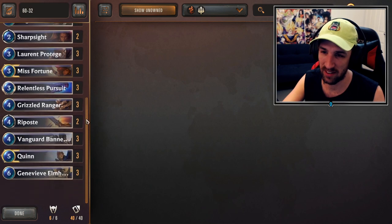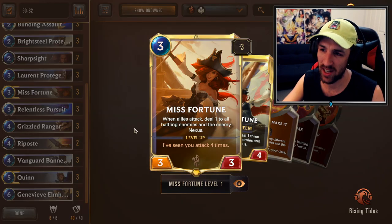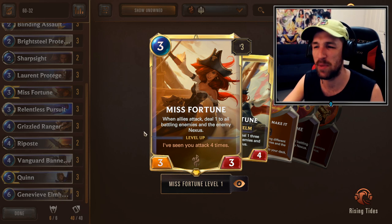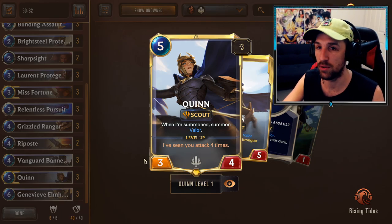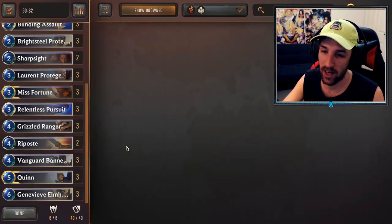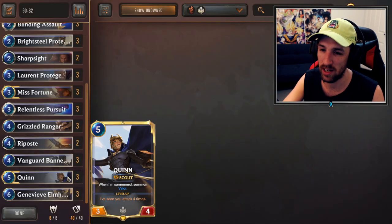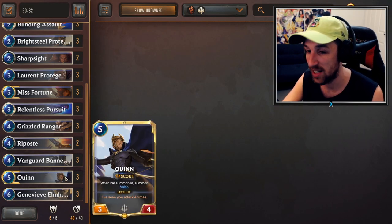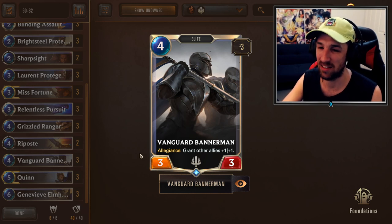So let's talk about the cards. In my variant, I'm running Quinn and Miss Fortune as my champion cards. Miss Fortune is definitely the most important card for this deck. Some lists use Lucian, some don't use Quinn — that's fine. I think Quinn's a fantastic addition. If you want to play this style or you like Quinn, this is the deck for you. I'm also using Bannermen in this variant — that's my preference.